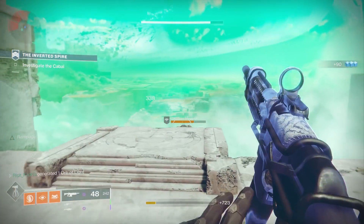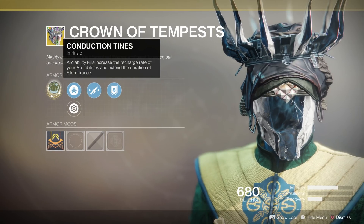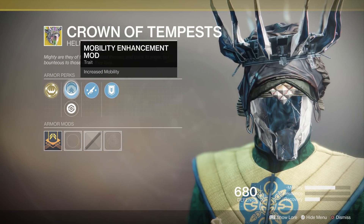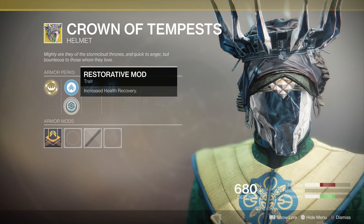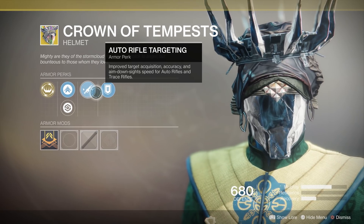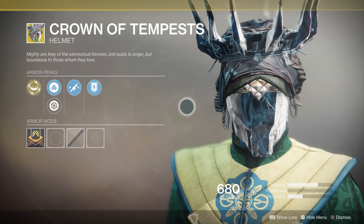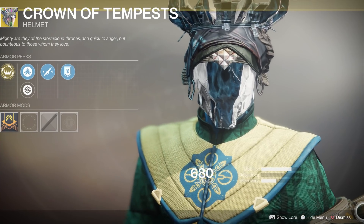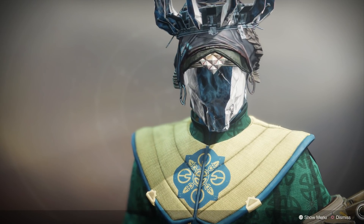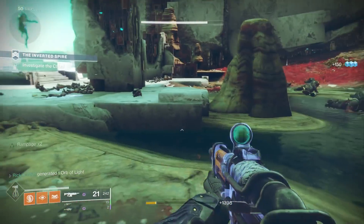Moving on to the Warlock — firstly we have the Crown of Tempests exotic helmet. Again, the things that get your super back are being nerfed, so the stuff that makes the most of your super, like the Crown of Tempests, is going to start to be very good. This makes it so that your super is extended massively and when you get arc ability kills it increases the recharge rate of other arc abilities. This especially goes well with the fact that Stormcaller was buffed pretty recently with Arc Week and now can do 150% damage as it gets near the end of its duration. So Crown of Tempests I think is going to be fantastic if there are activities that require you to clear out a ton of low-level adds.